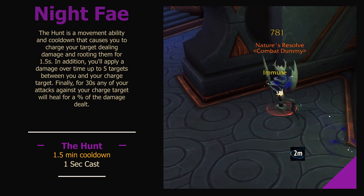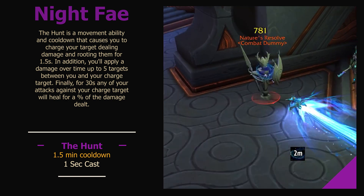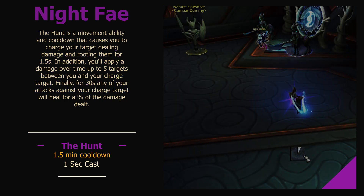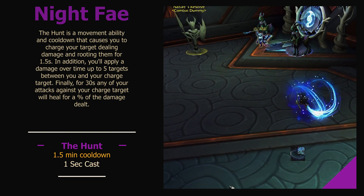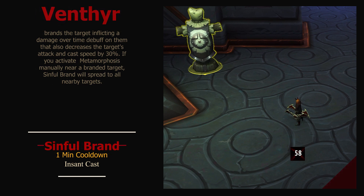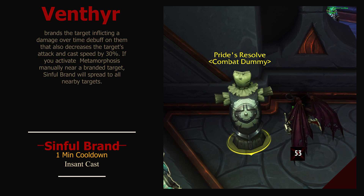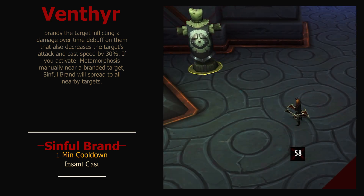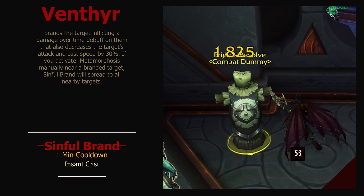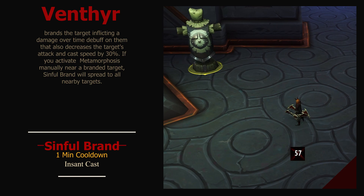The Night Fae will offer you the Hunt. After a short cast, you charge at the target, dealing damage and leaving a damage over time effect. For the next 30 seconds, 20% of the damage you deal to the target will heal you — a nice mix of damage and survivability. And last but not least is Venthyr, who will offer you Sinful Brand. Place a damage over time effect on a target and slow their casting and attack speed. When you enter Metamorphosis, all targets within range will have Sinful Brand applied to them, and this effect will happen even if the ability is on cooldown.